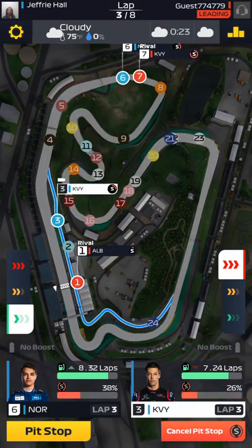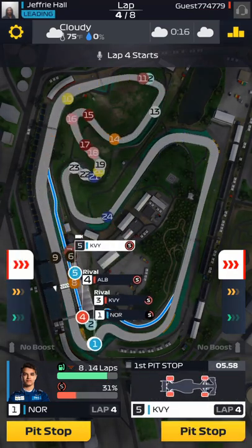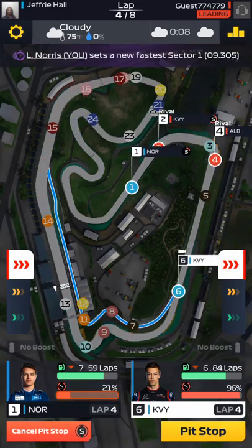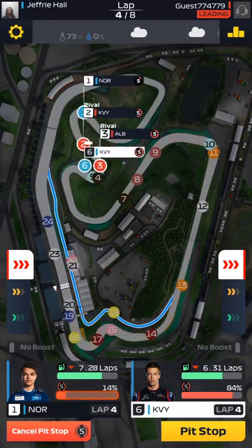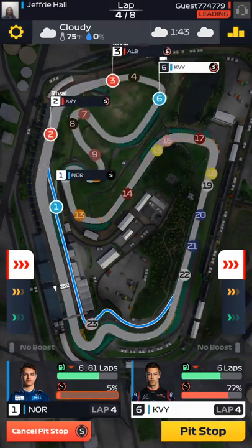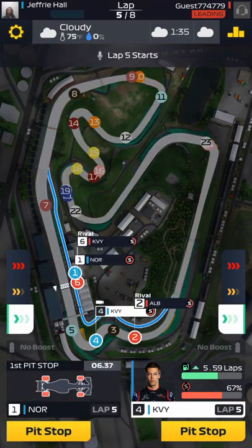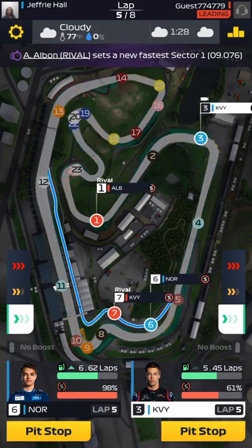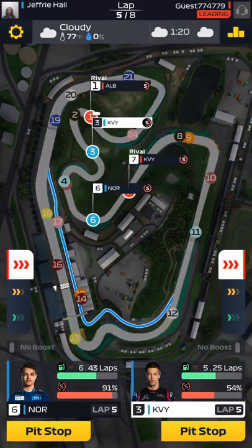There goes Lando Norris — set him on a hot lap and call him into the pits for some soft tires. Lando Norris is now in first place. He's already put in four laps, so we're halfway through this race already. I moved up into first — I have seven laps left of fuel. As he comes in, I'm going to set him back down to low and have Daniel Kvyat give me one more lap of reserved racing before we go all out. I'm being real conservative with the fuel because I normally like to have my guys run out of fuel at the end — I think that's probably the best you can do as far as fuel management. It means you didn't leave any.